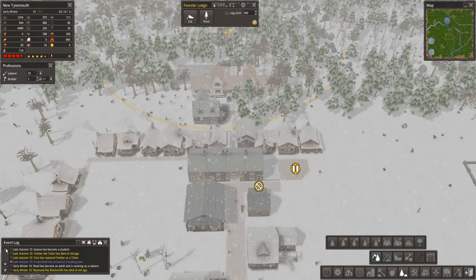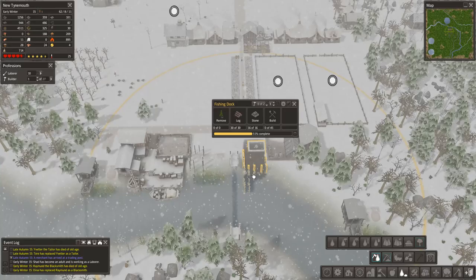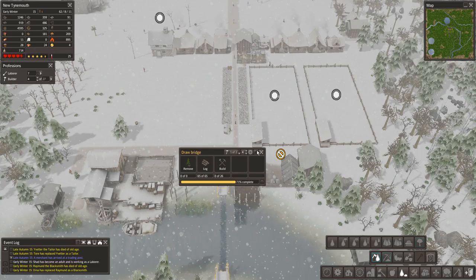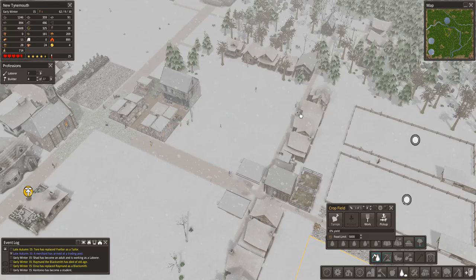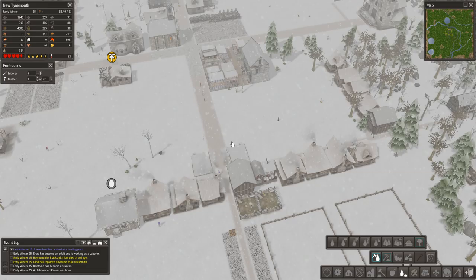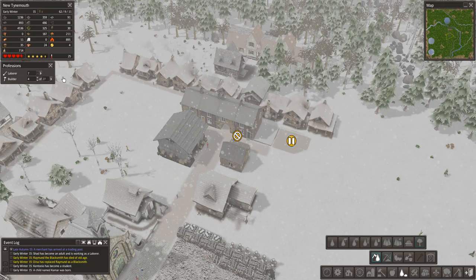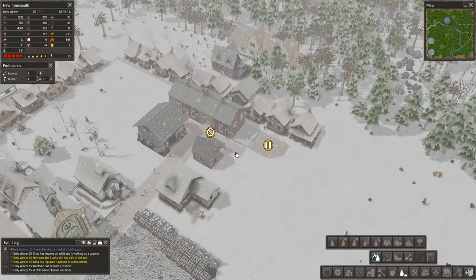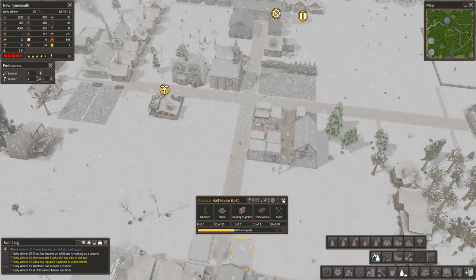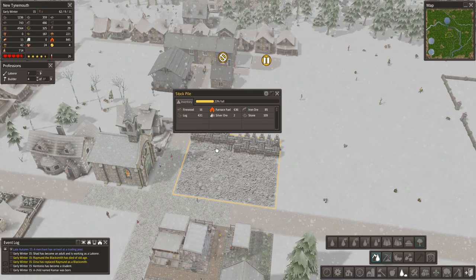That should help us out with production levels. We're at our cap — I'll reduce the number of workers in the forester lodge. A bunch of people are dying, but luckily we have people to replace them. We'll need to drop four people into the fishing dock once it's done. Let's temporarily put a bunch of people into the builder's profession to get the fishing dock, shore house, bridge, and everything else going. We're still doing pretty good on food — I'll raise that limit up to 5k since we're starting to get bigger. I want more of a heads-up if we start losing food production. We finished another colonial half house, and it looks like we're really cranking out building supplies and homewares.